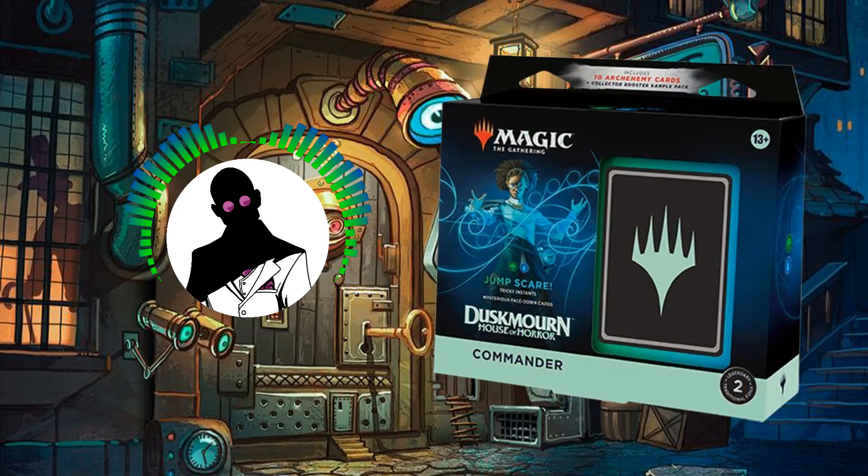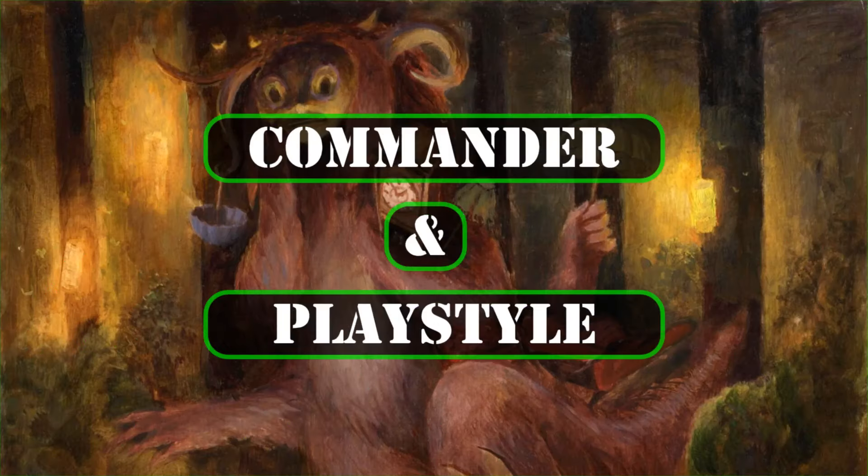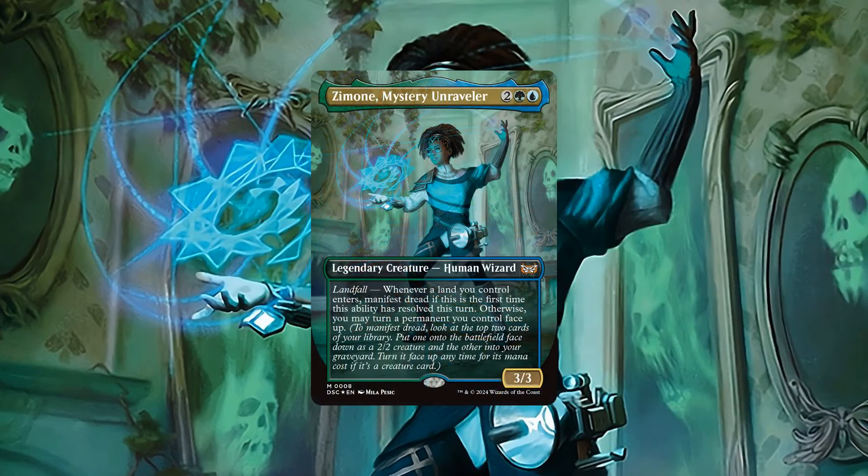With that out of the way, let's start by taking a look at the commander and playstyle. This deck's face commander is Zamone, Mystery Unraveler, a 3-3 human wizard that costs 2 and Simic that has the following ability.